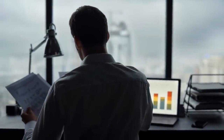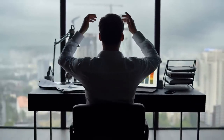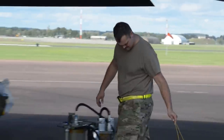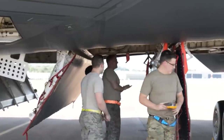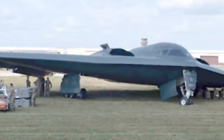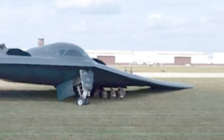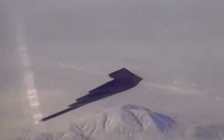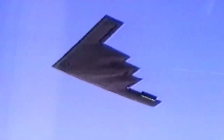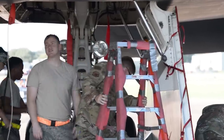In March of 2022, the Air Force Global Strike Command released a report on the investigation behind the 2021 crash landing incident. According to the statement, old springs installed in the B-2 callsign Spirit of Georgia led to a left main landing gear collapse when landing on the runway. The report found, by a preponderance of the evidence, that the mishap aircraft's left main landing gear lock link springs failed to provide sufficient pressure to maintain the lock links in the locked position, which resulted in a left main landing gear collapse during landing.